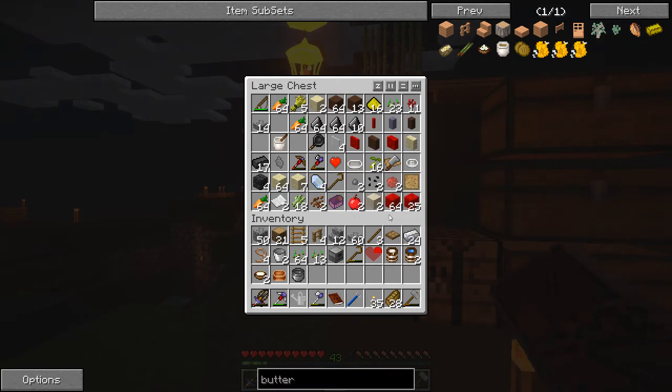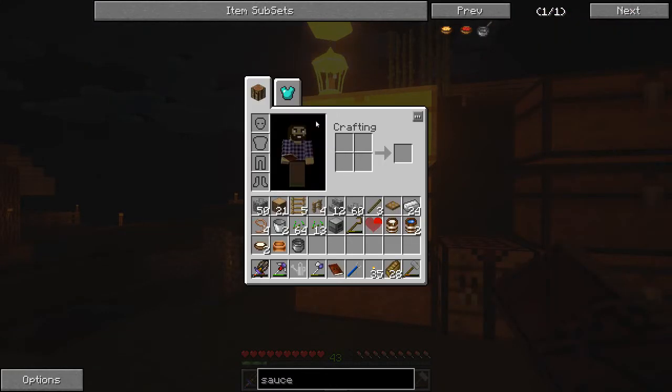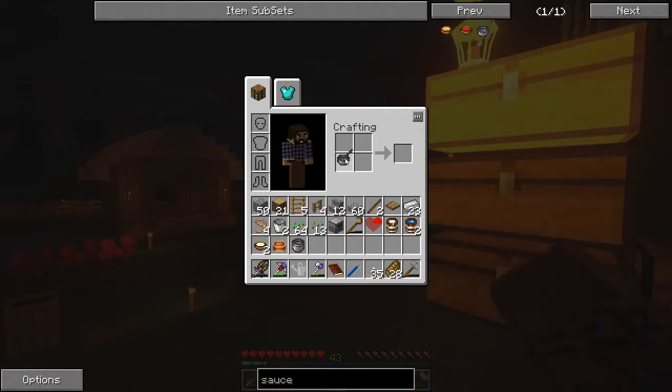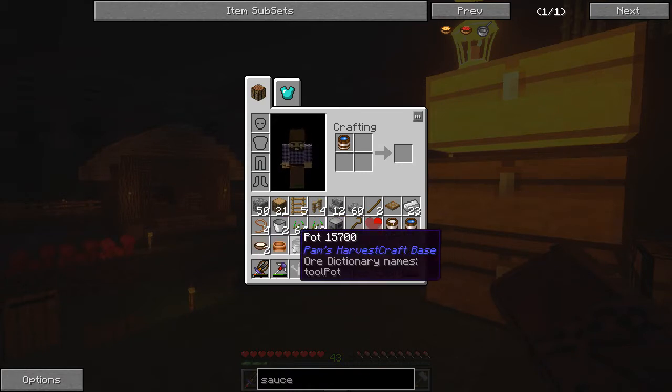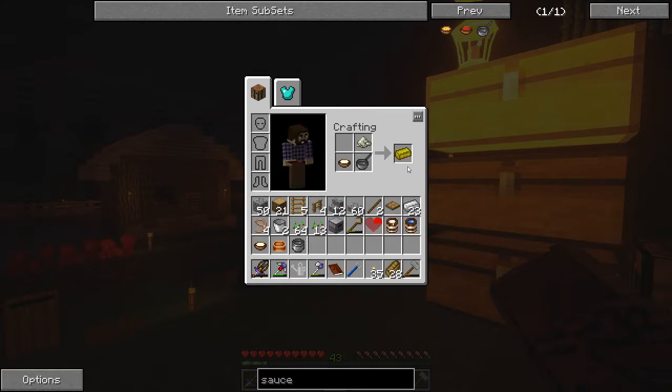I don't think we made a saucepan. What is that? Just a stick and iron. Stick, iron — saucepan. So that is that and the heavy cream. We need the salt first, and the pot. So salt, heavy cream, saucepan — that gives us the butter.